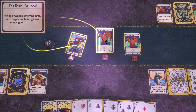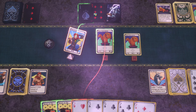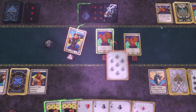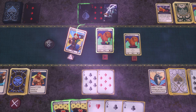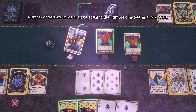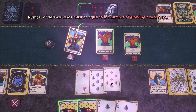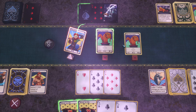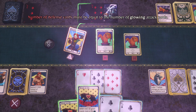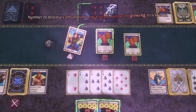Enemies draw cards equal to their offense minus yours. They draw three cards — all they have is ace high, so a pair of sevens should win. Wait, I have to match the number of cards in the attack? There are three cards — one, two, three. Oh wait, four? I have to match the number of cards in the attack.